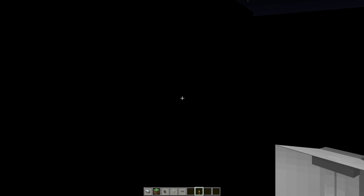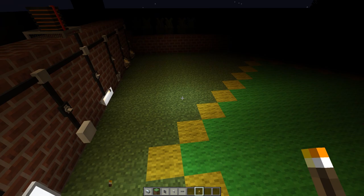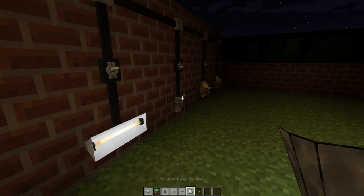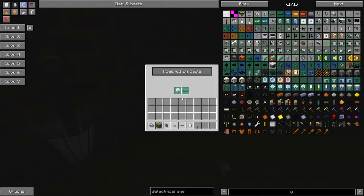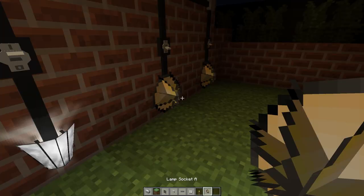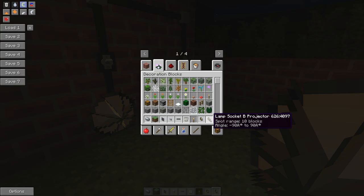This one is actually four blocks away. Let's turn these on - you can see the light source is coming from there, clearly coming out further than the three block one. Lamp socket A is a four block spot range one. This light here, the projector one - if you click on it and hold, it actually has a spot range of ten blocks away because it's a projector lamp.